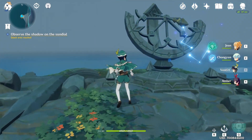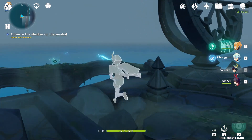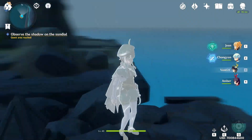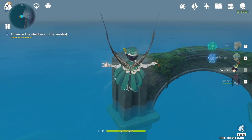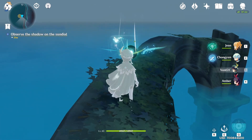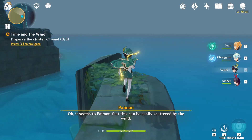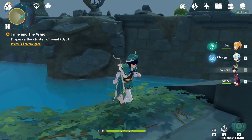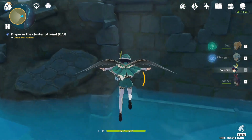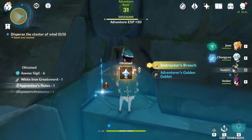Four orbs will appear and you need to use your elemental vision to see them. Float to the first one — you need a wind user, either by shooting it with Venti like this, which triggers the first one. There's also a luxurious chest nearby, don't forget to take it — it gives a lot of good rewards.